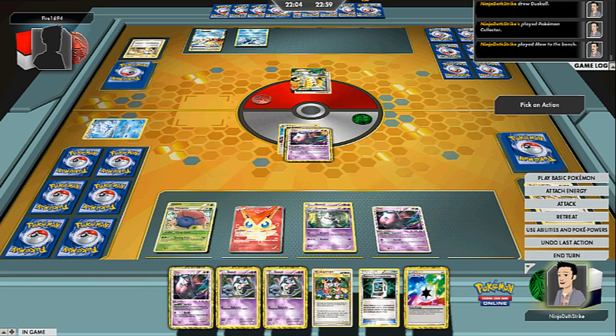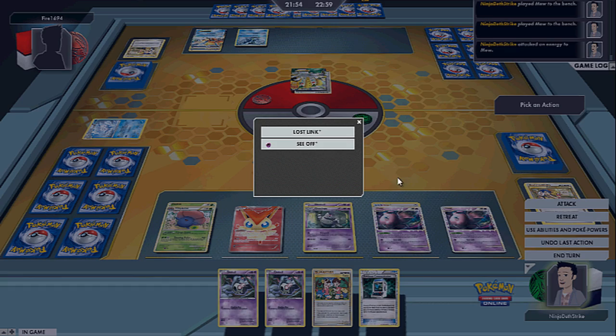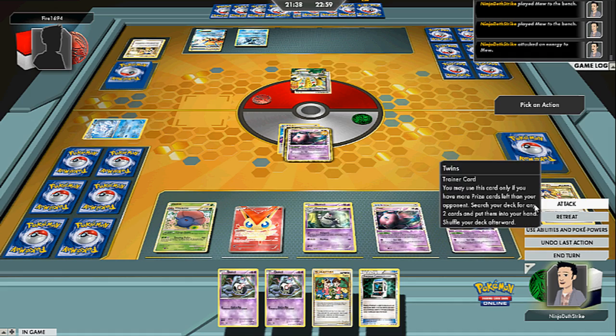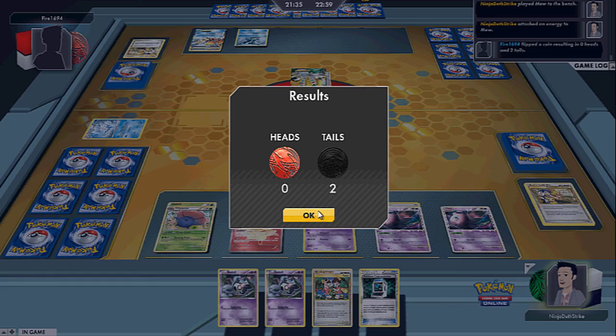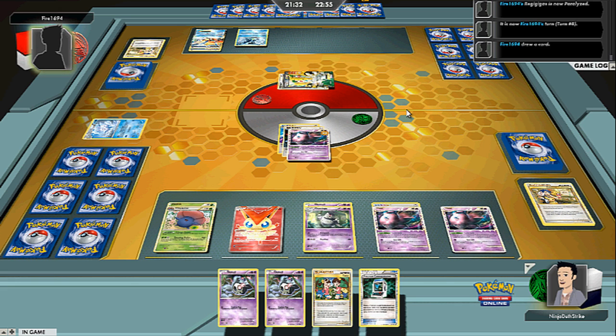I guess we'll take whatever's left then — a Dusknoir. So just put these guys down, start getting some energy on them. What do you have left? 60. So I need to flip exactly one heads. Or I could just knock him out if I wanted to and take two prizes. I think it's better to try and keep him locked if I can. I kind of need a Dusknoir though, because otherwise I'm gonna knock him out, which doesn't really help me. I could also retreat into one of my other Mews and let it die, and that way I can use Twins and get Dusknoir and then I just win. So that's probably what I'll do next turn.